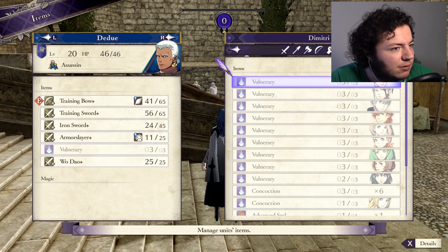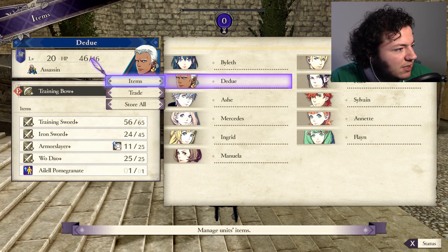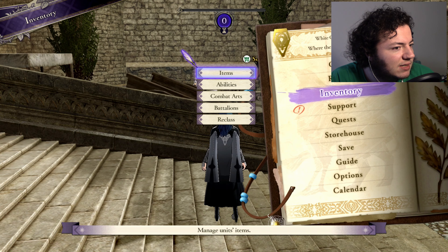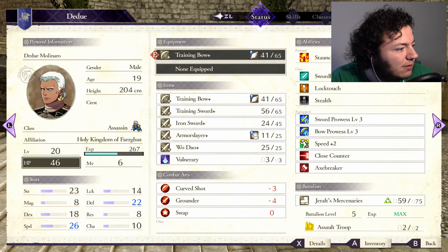Did I already give Dudu the AOE pomegranate? No, I did not. Let me do that now — to bring his dexterity up to a whopping 18. It's not actually that much, but still, that's much better to increase his crits all around.